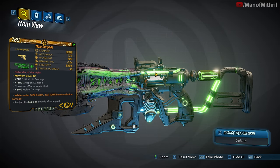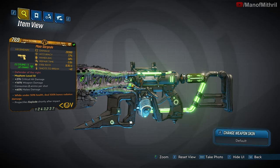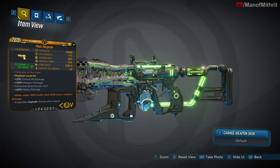I believe the reference is to that old cartoon which I believe is just called Gargoyles or something. During the day they turn into statues and then during the night they come alive and whatnot. Anyway, the unique ability of the Gargoyle is it shoots sticky darts that deal corrosive splash damage on impact.